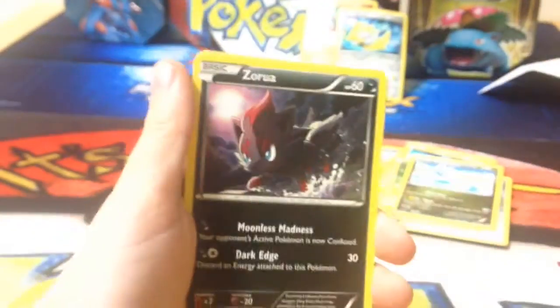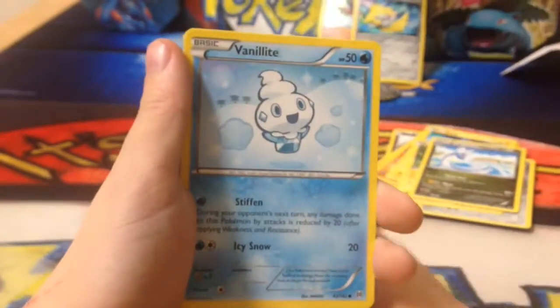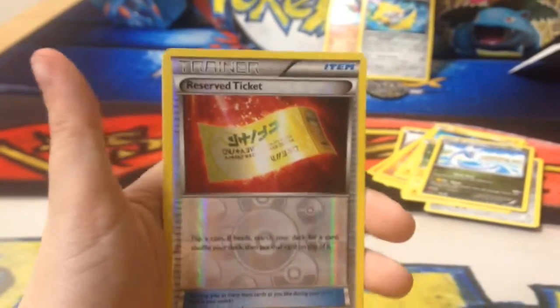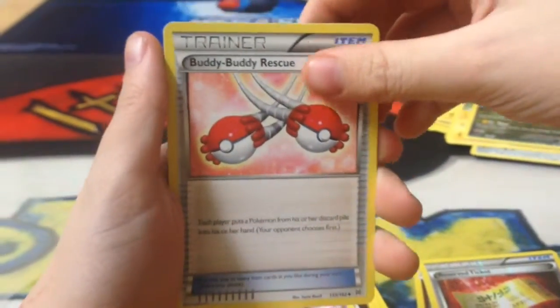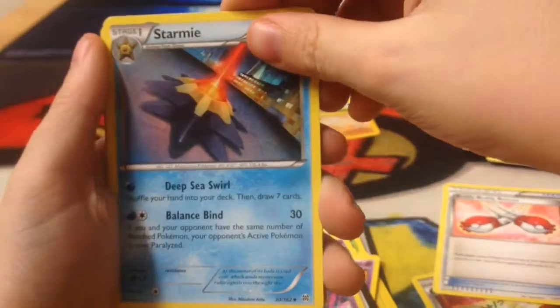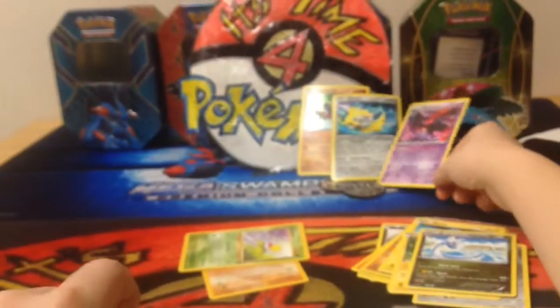So guys, we have Meowth, Zorua, Ralts, Panpour, Vanillite, Cobalion, a Rescue Scarf. And the last card of this video is a Buddy Buddy Rescue. Sorry guys, there was an extra card — Starmie. And the Mismagius Holo. Not bad to end a video this way. Not bad.